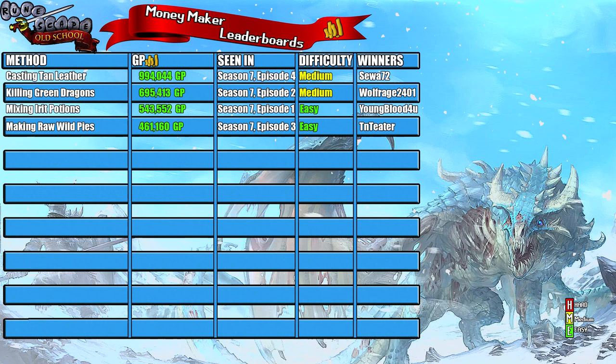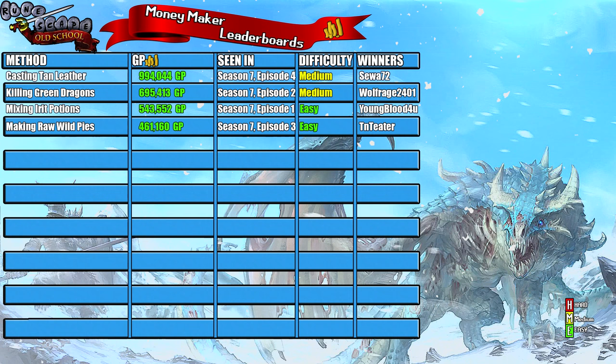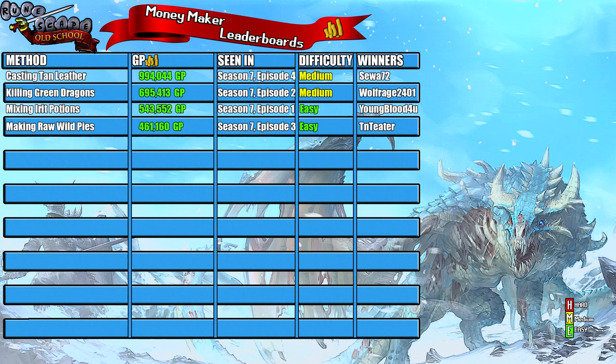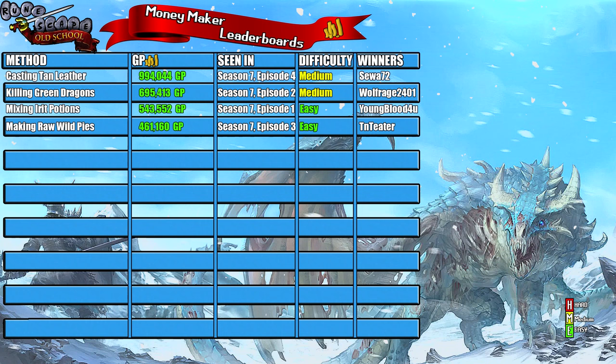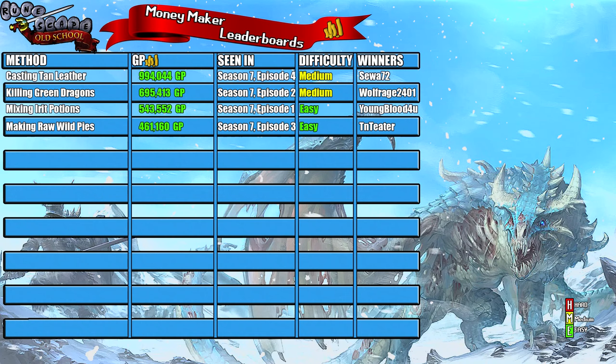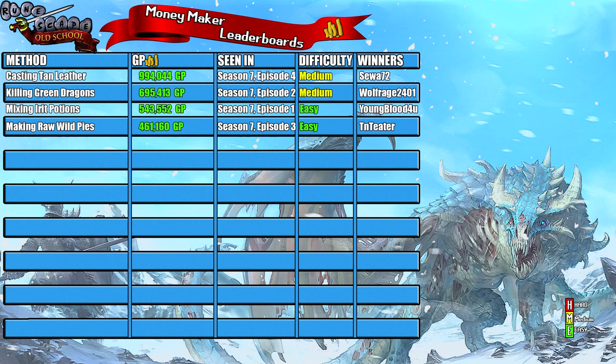So today's money maker was Casting Tan Leather, and we decided to cast this spell on Red Dragon Hide, which netted a profit of 994,044 GP. This was actually a decent money maker, and this was episode four, so we are a quarter of the way through this new season already. Today's method I ranked as medium — I was torn between hard and medium, but I decided on medium because a lot of people would have done the Lunar Diplomacy quest by now, and then all you have to do is complete the hard diaries and get 78 Magic, which I don't think is too hard to achieve.